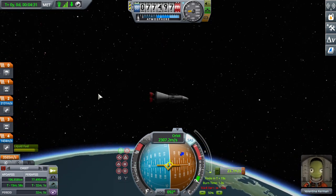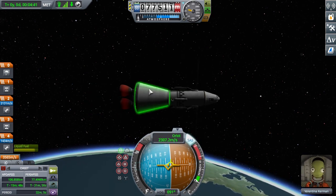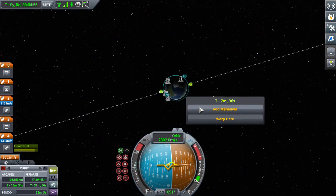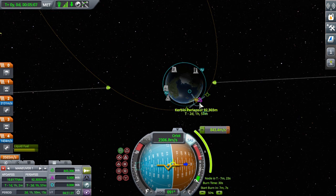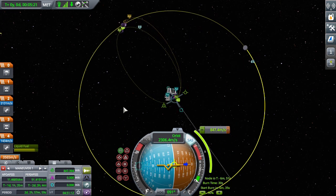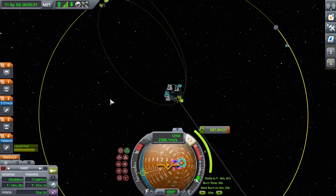This rocket got almost all the way into orbit using the lifting stage, and now we have a transition stage, which is just a C-7 adapter with a poodle engine attached. You set the Mun as target, and then you make a maneuver node so that it's perpendicular to the Mun — basically 180 degrees from the Mun — so that it reaches the Mun's orbit when the Mun is 90 degrees from where it is now.